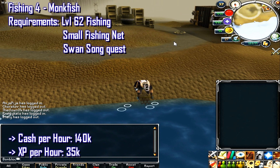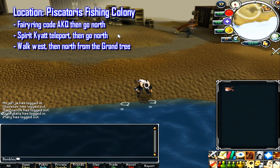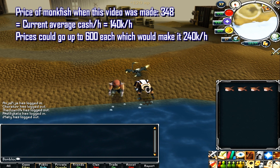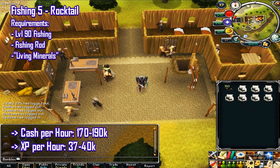For monkfish, you need 62 fishing, a small fishing net, and to complete the Swan Song quest. You'll make about 140k cash per hour and 35k XP per hour. Fish these at the Piscatoris Fishing Colony — you can get there via the fairy rings (AKQ) then go north, spirit tree teleport then go north, or go south at the Grand Tree, walk west and all the way north. Prices were 348 gp each at recording, with a potential of 600 gp making 240k per hour.